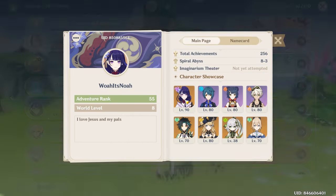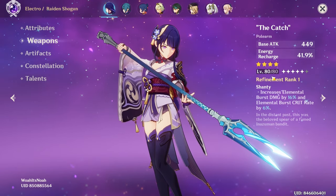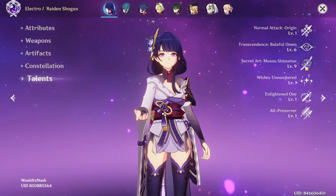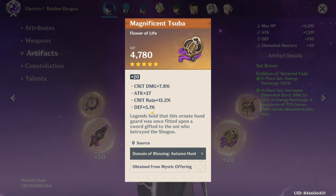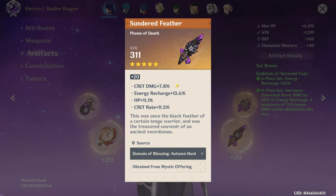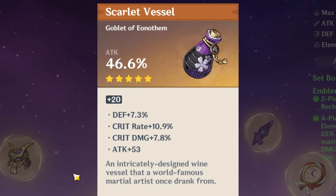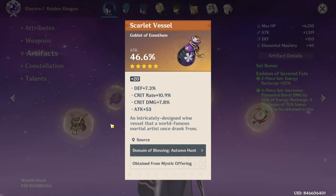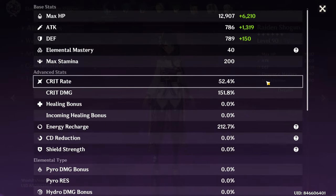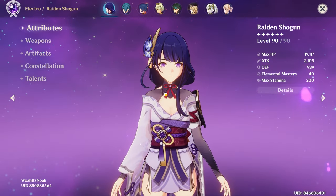Next up is Noah, who you've probably seen in a few of my videos before. I'll be reviewing his Raiden Shogun — she has an R1 The Catch, but if you really want to improve it, go fishing. 4-piece Emblem, Constellation 0, Talents 1-6-9. That is a really nice Raiden Shogun Feather since she's utilizing 3 of those substats. You have an Attack Sands and an Attack Goblet — Raiden can utilize an Attack Goblet pretty well. Crit Damage Circlet with a lot of Attack. She has 2,000 Attack, 52 Crit Rate, 151 Crit Damage, and 212 Energy Recharge. That is a pretty nice Raiden.